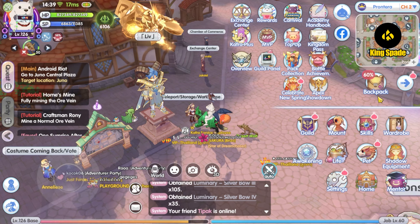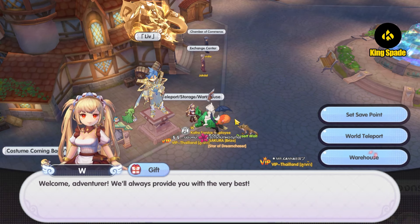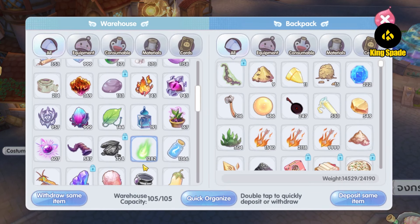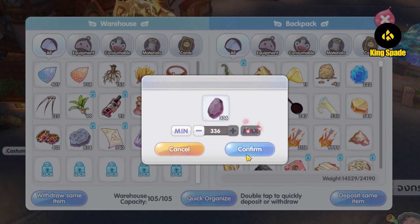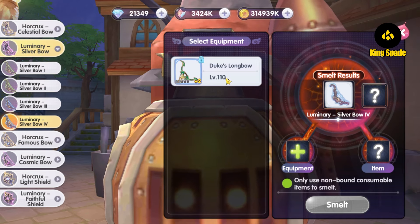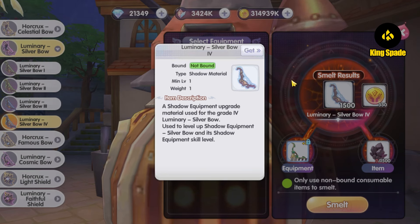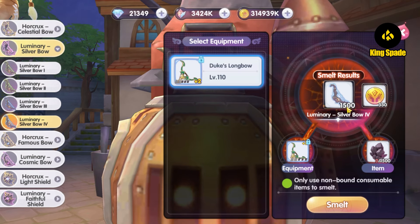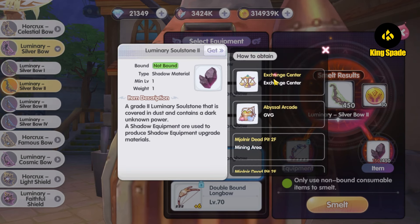But I remember I do have some equipment smelting stones in my warehouse that I haven't used yet, and I think it will be much cheaper to smelt weapons at the furnace to get the luminary items than buying at the exchange center. Let's take out the equipment smelting stones and smelt some equipment. I do have a level 110 blue longbow weapon from the gacha machine — smelting it would give me over 1000 luminary 4 items, but I only need 225, so that would be too much waste.